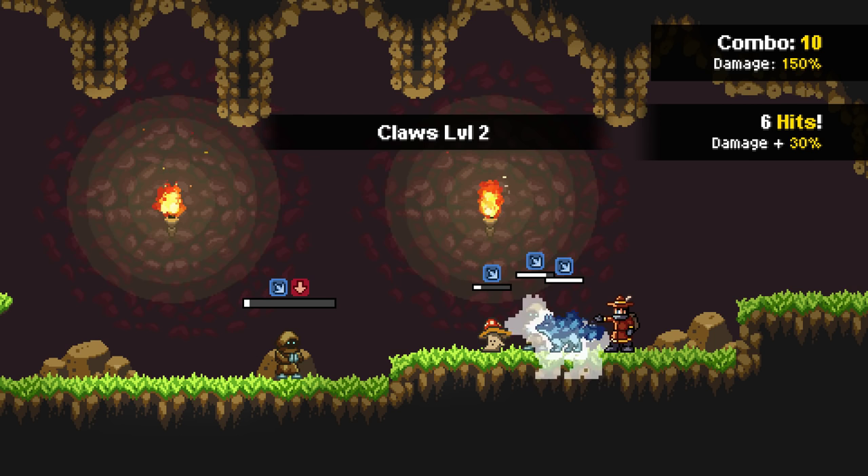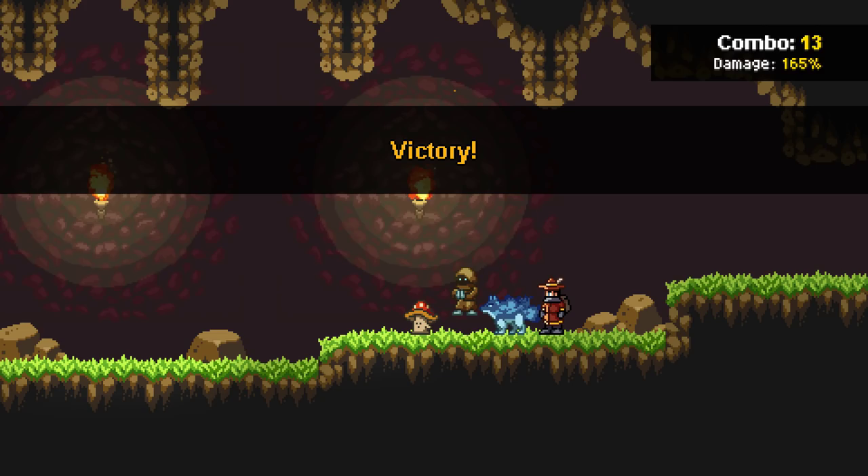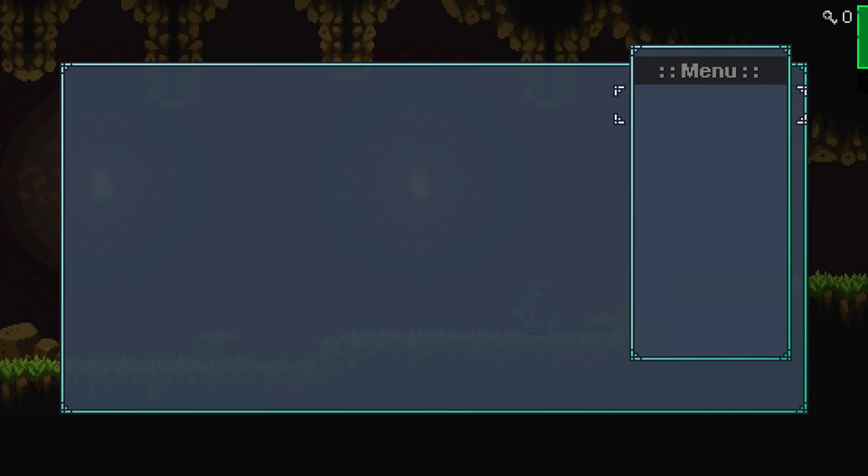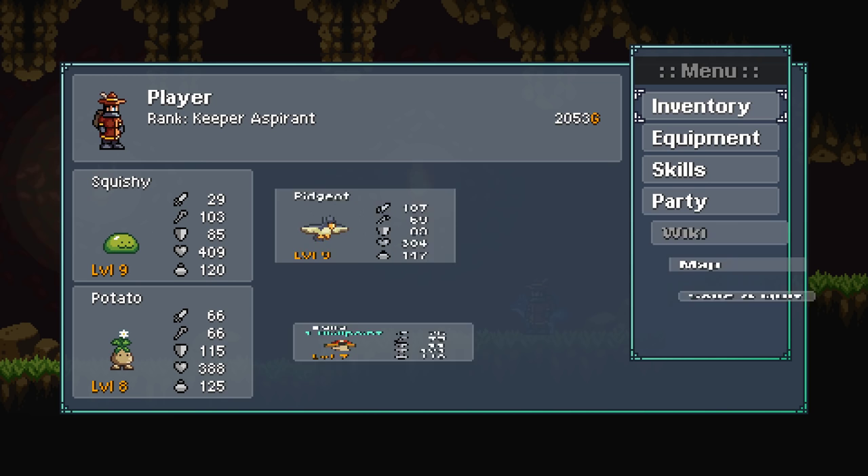Yeah! Good job, team! Woo! Four stars. Rare Loot Amount — look at that. We got Blue Gems and a Bandana Plus One. Holy crap, that was awesome, man.